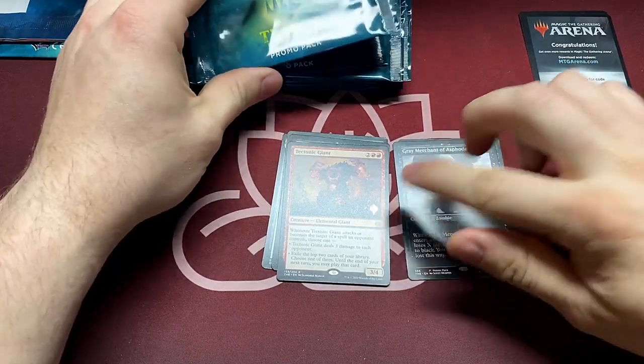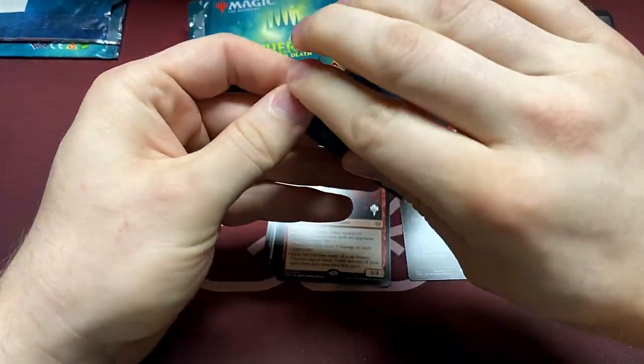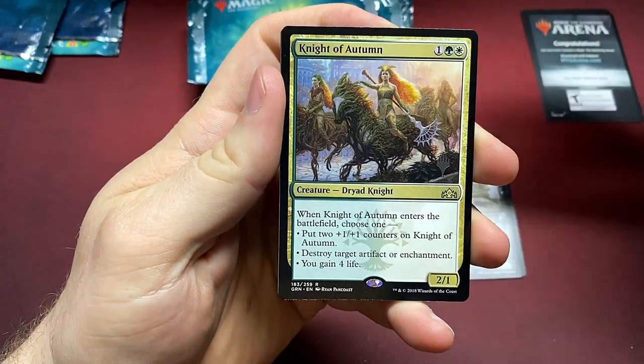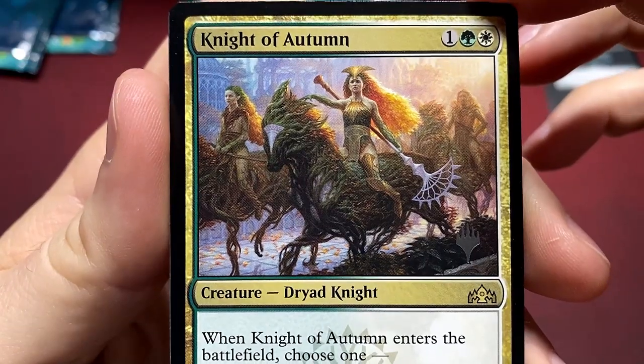I don't know how people feel about the little planeswalker watermark on there — it's really more of a foil stamp. I wonder if that hurts the price. Night of the Autumn — very good card.